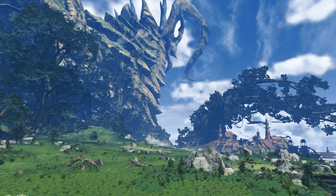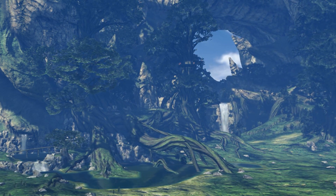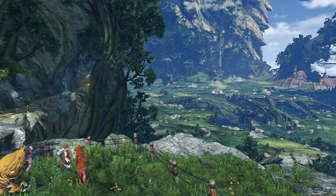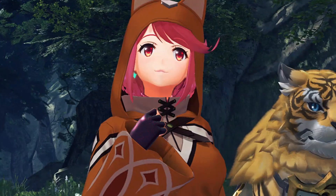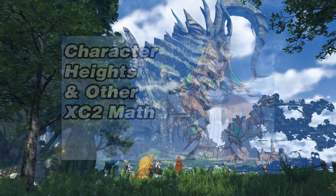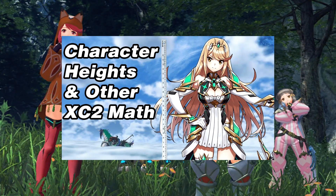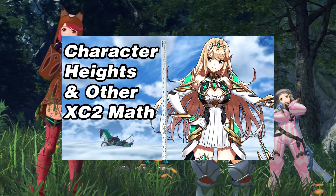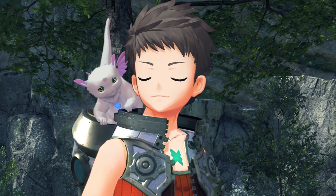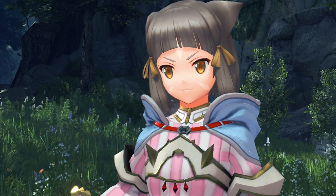You might be wondering why I'm not starting with the Xenoblade 1 Titans, because it's kind of the same principle. Well, it turns out there is actually a legitimate developer statement about how big that world canonically is. We know canon heights for characters in both games, and you could literally take the models of the Titans, compare them with the models of the characters, but it's worth noting that the size of the world in-game does not necessarily equal the size of the world in canon.